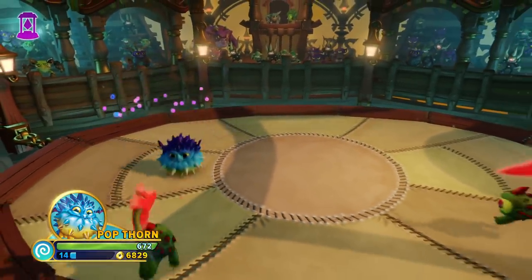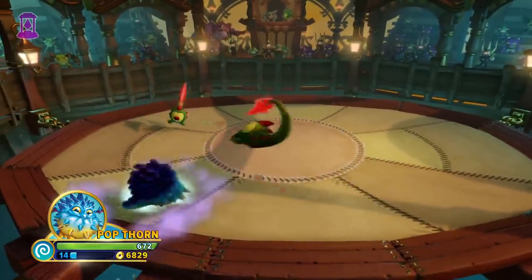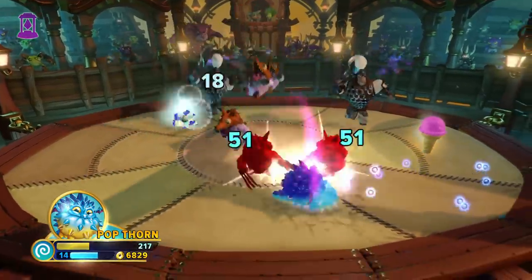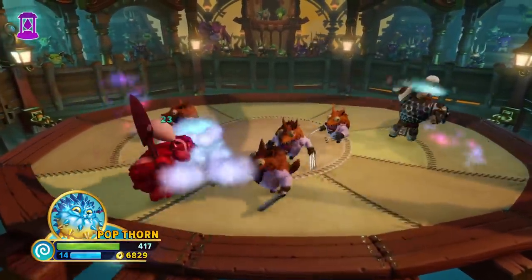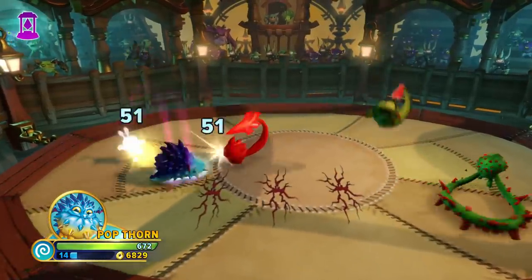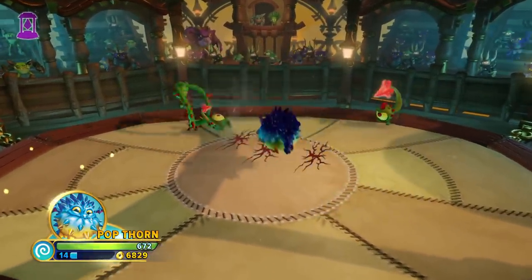For the puffed form's third attack, you do a front flip and slam the ground in front of you. This is a pretty decent attack - it covers a lot of area, and it knocks enemies back quite a bit. One thing to note is to not use this attack on big enemies that don't get knocked back. Without the knockback, Pop Thorn is left very vulnerable after using this attack, so just be careful of that.